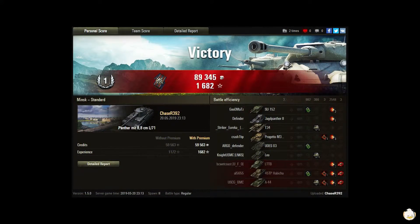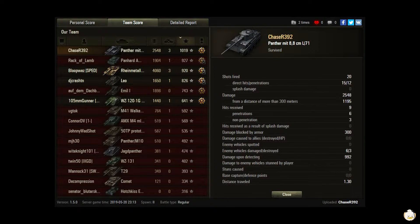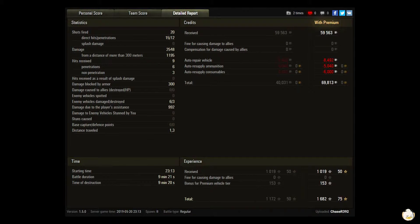Master First Class — nothing to sneeze at. Fire for Effect. You get 89,345 in credits and 1,682 in experience. Team-wise, you did 2,548 in damage and three kills, giving you a base XP of 1,019. That's pretty good — you had the highest XP but not the highest damage, which tells me you were shooting tanks tiered higher than you. 20 shots, 15 hits, 12 penetrated; 8 didn't penetrate. You got a hit from 1,195 at 300 meters out, blocked 300, and detected 992.